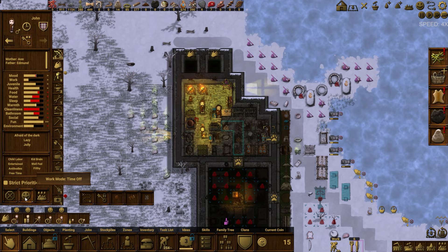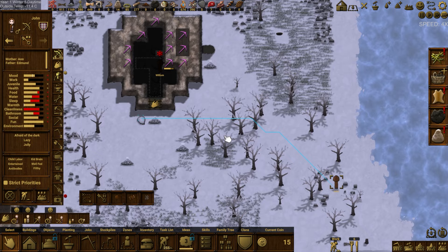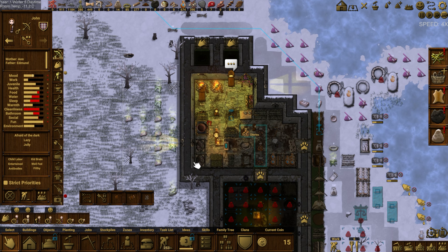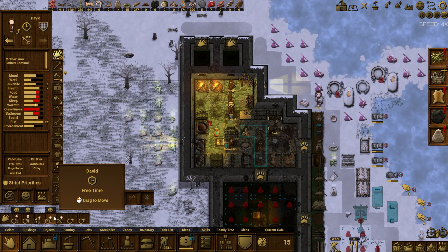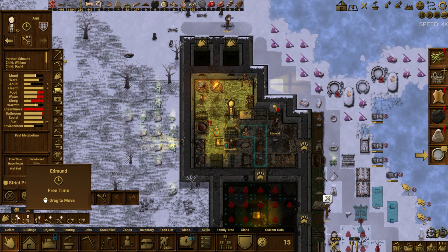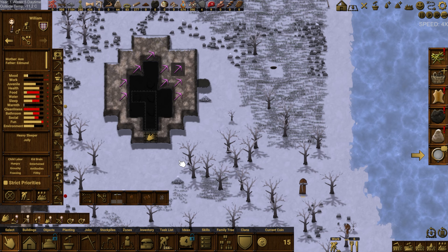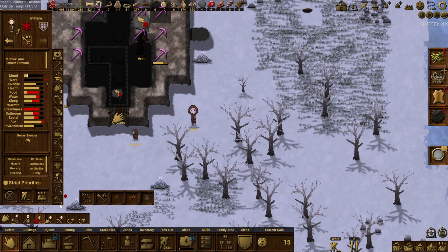We have the timber fort, probably okay. John's mood has improved — back to normal work time. Are you hunting or building? You're building a rat trap — that's fine. David's mood has improved too — he can get back to normal work mode. Mom's doing good, dad's doing good, back to normal workloads. Willie's having a hard time and will have to take some time off next.